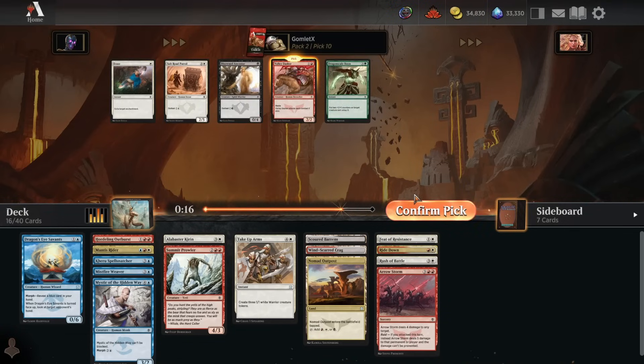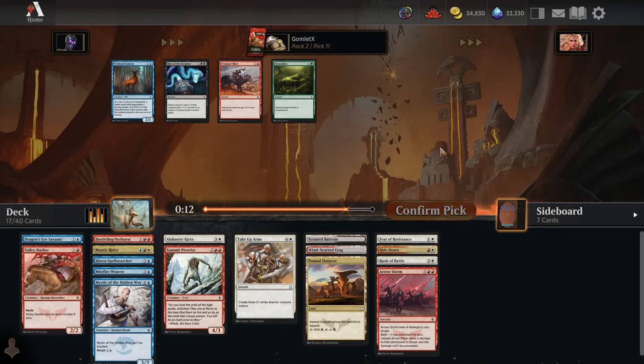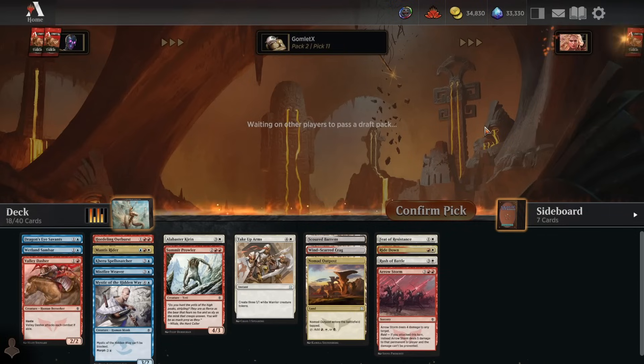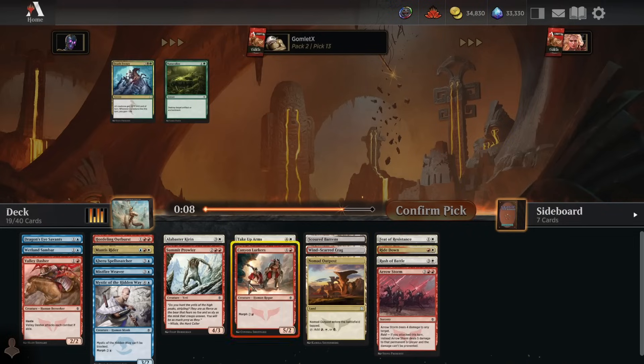Pick number 10: Valley Dashers - now is your time to shine. If we can't find any other two-drops, I guess we'll play you. Valley Dashers are fine in certain decks - really just Mardu Raid decks that really want to make sure they have creatures attacking early. Really not for this kind of Jeskai deck. They are never better than fine, and that's when your deck is very well built for them. So they are not high on my pick order.